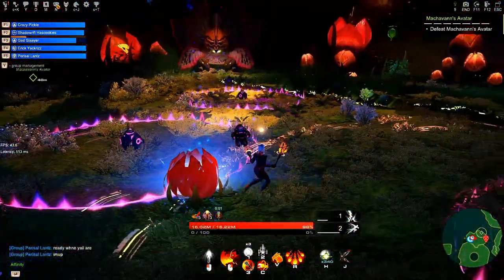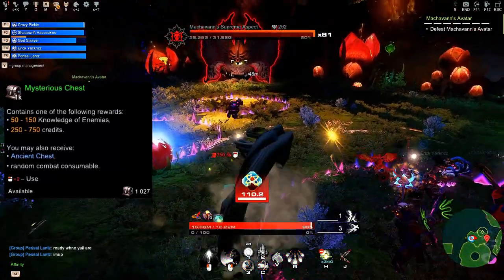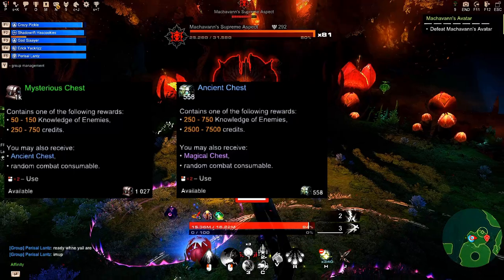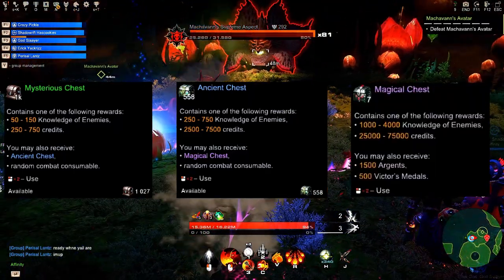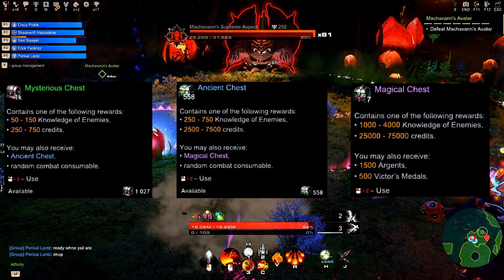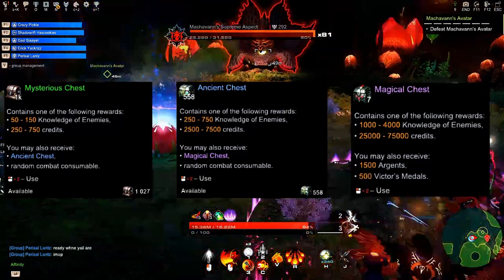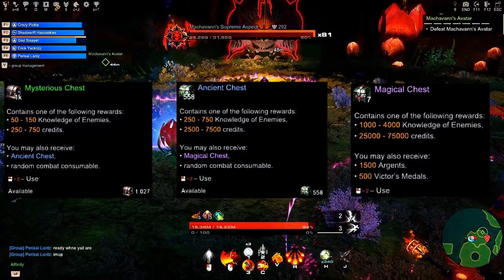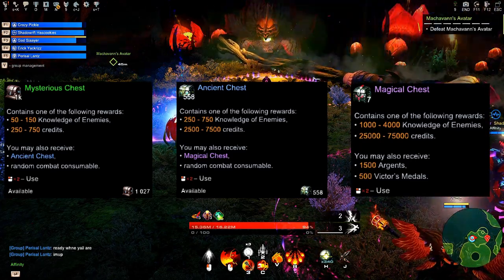How to get Magical Chest you may ask. You need to get a Mysterious Chest first. By opening it you have a chance to receive an Ancient Chest. Then from opening the Ancient Chest you have a chance to get a Magical Chest. Mysterious Chests have a chance to drop by killing enemies in missions, possibly in regions as well. Ancient Chests may also have a very low chance to drop from mobs, but I'm not 100% sure.